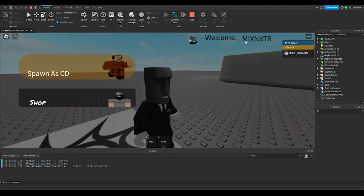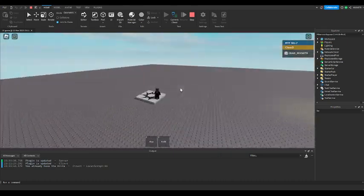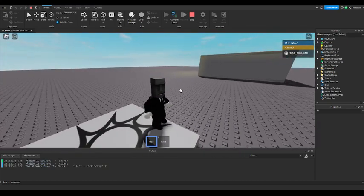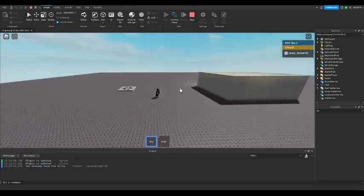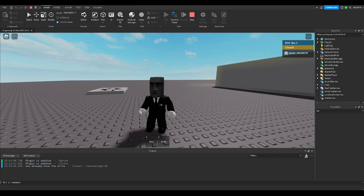You can also spawn as a CD, which disables the UI. You have a mop, and yeah, that's really it. If you guys want a tutorial on how I made this, I'll show you.